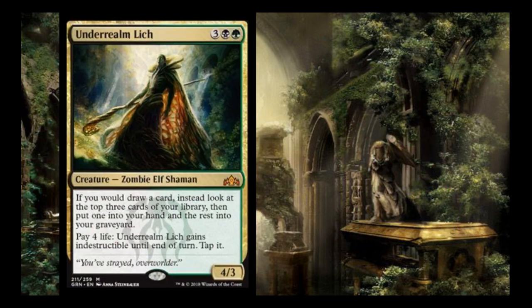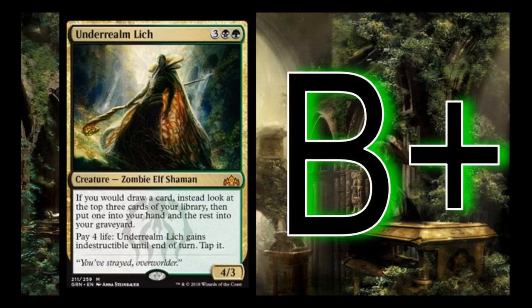Underrealm Lich is 3, black, green — a 4/3. If you would draw a card, instead look at the top three cards of your library, put one in your hand and the rest in your graveyard. Pay 4 life and it gets indestructible until end of turn. Its draw-replacement ability fills your graveyard for the undergrowth effect, though being a mythic means we can't count on it. I think the card's a B+. The indestructible ability is efficient for blocking. Most importantly, whenever you'd draw a card and get to look at three and take the best, that really pushes you ahead.